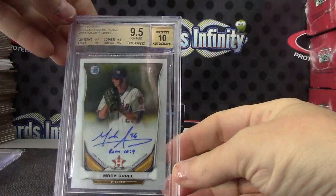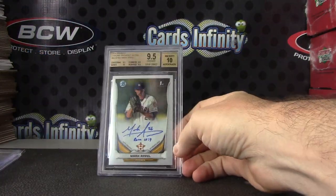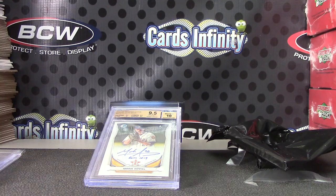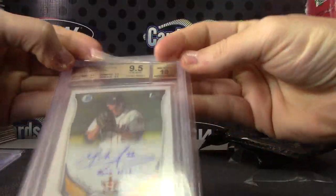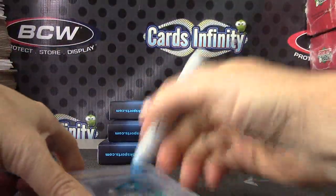Mark Appel, nine and a half, ten. That would have been a pretty big card when it first came out — apparently he hasn't been playing all that great. Let me grab some more team bags, I only had two over here. There we go, got a stack now. Mark Appel — that one is Roman ten, nine and a half.